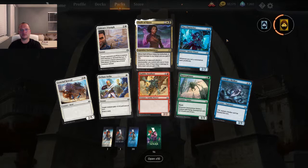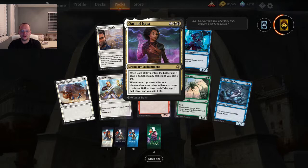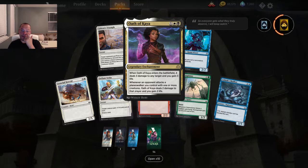Oath of Kaya — when it enters, deals three damage to target creature and you gain three life. Whenever an opponent attacks a planeswalker you control with one or more creatures, it deals two damage to that player and you gain two life. Not too bad — there are gonna be lots of planeswalkers in this set, so that's not too shabby.